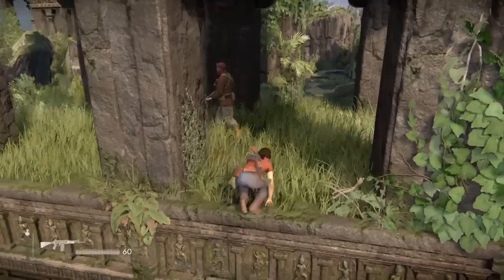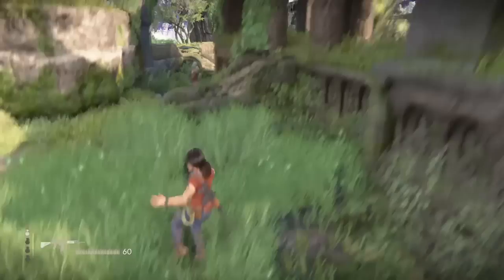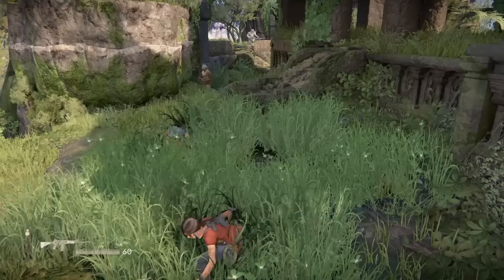Once you've waited for this guy to come back round, you're going to have to do a very quick manoeuvre. Take cover on the wall and pull him round — it's a quick circle-square manoeuvre. That's the only guaranteed way I found that you can kill him without anyone seeing his body later, because everything else I tried resulted in everyone spotting his body. So yeah, that's the safest route.